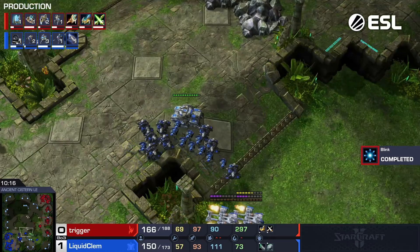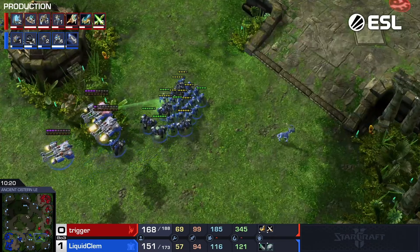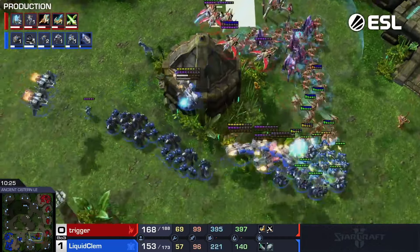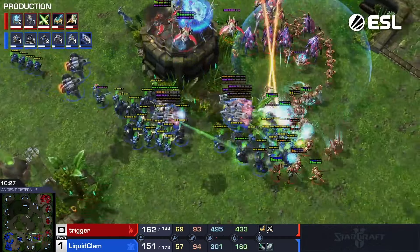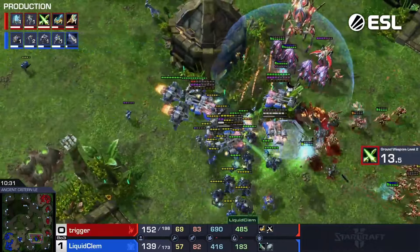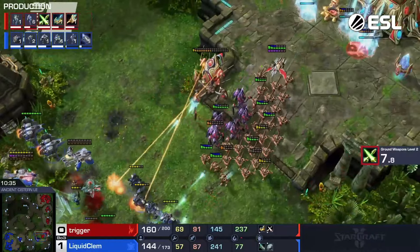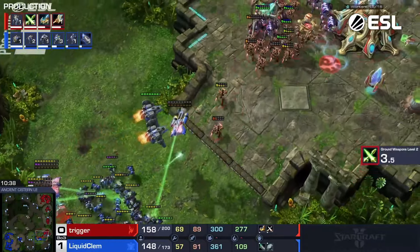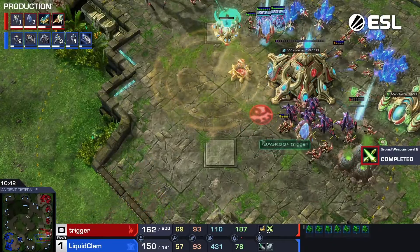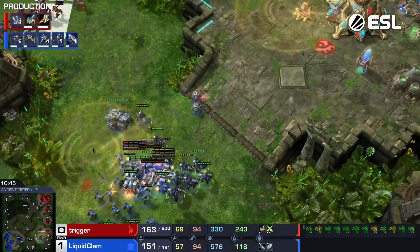One Colossus is not the scariest thing in the world — it's not going to deal that much damage. The more open this area is, the better charge he can get. That Force Field was good, but a nice pickup goes behind the Force Field — now it uses the Force Field against you. An issue here for Trigger — takes a lot of damage on that Colossi going to run back to his shield battery. Overcharges it — I think that's an excellent overcharge. A lot of times people wait for a battle, but his units were so badly hurt he needs it.